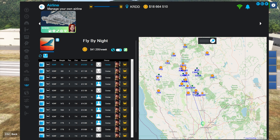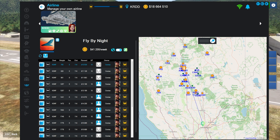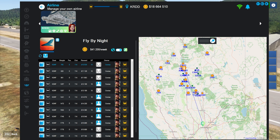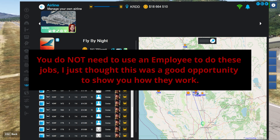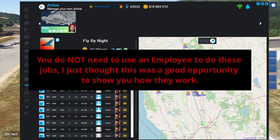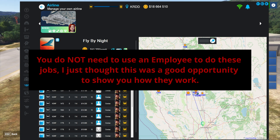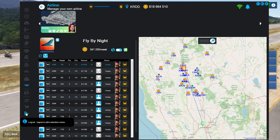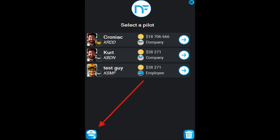What you use employees for is: say you've got your main pilot set up at some airport and you've been flying in that region for months and you want to fly in some other part of the world, but you don't want to pay to move your guy halfway around the world. What you can do is use an employee. To create one, go to the bottom of the Neofly window, click logout, and that'll take you back to the main sign-on screen.